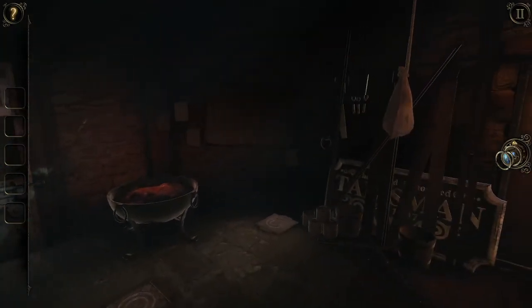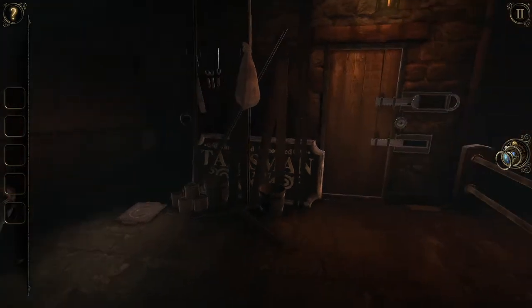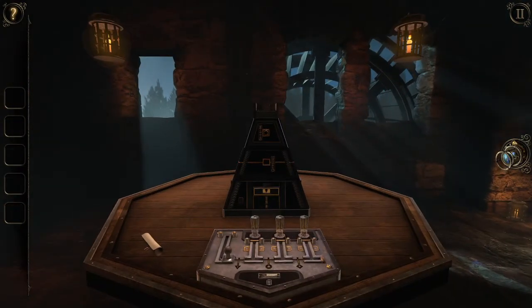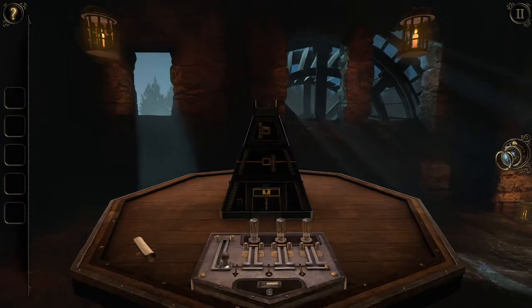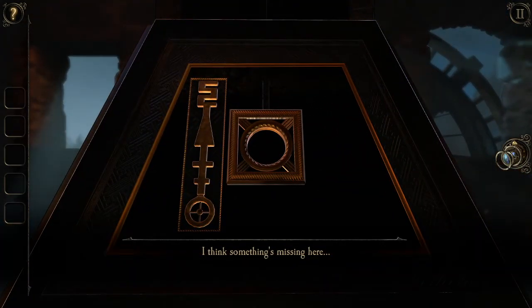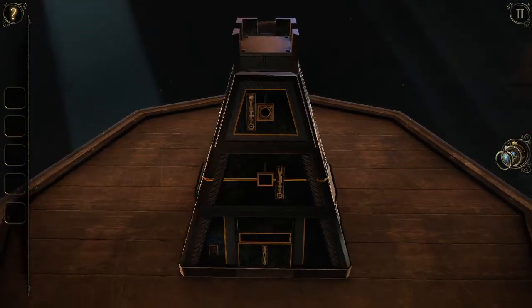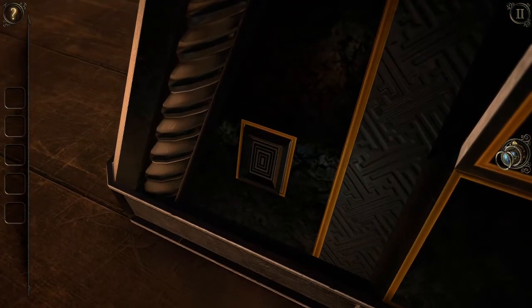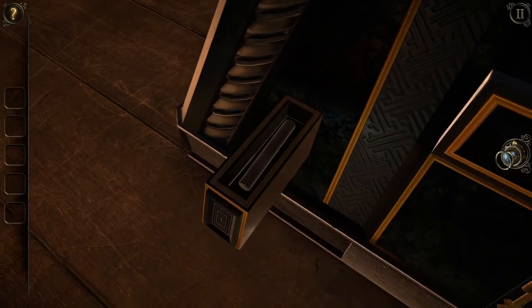There are those two tiles. And that. This piece we cannot use. You think something is missing? Of course there's something missing. Wait, can I press it? Thank you.